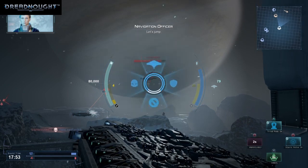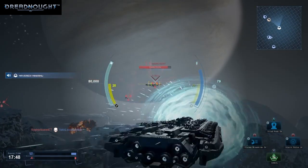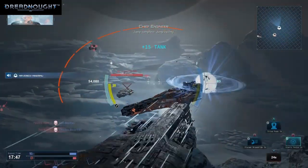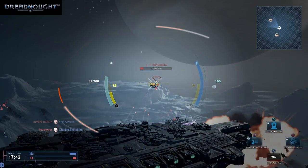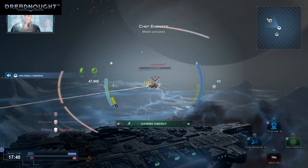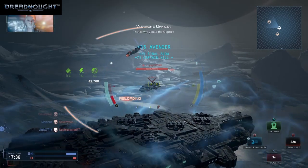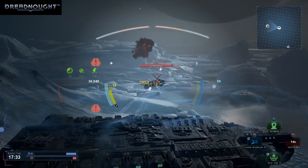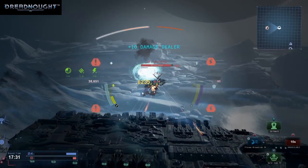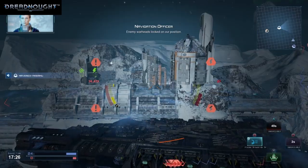Let's jump. Jump complete. Jump cycling. Shield activated. Heavy damage across multiple systems, Captain. That's why you're the Captain — you're the boss. Picking up enemy contact, over there. All Allied ships, requesting assistance. Requesting fire at this location. Enemy warheads locked on our position.